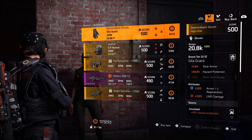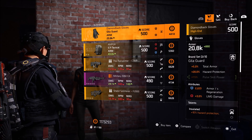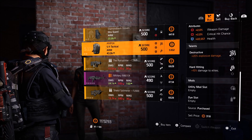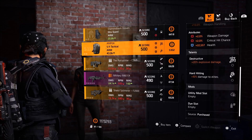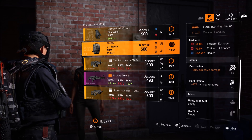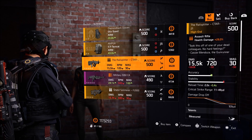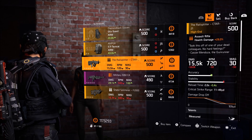Cassie still has no exotics. We have Gila Guard gloves with 2200 armor regen, 3 LMG damage, along with Insulated. A 511 Tactical Backpack with 2 weapon damage, 2 credit chance, over 22,000 health, Destructive and Hard Hitting.